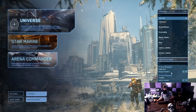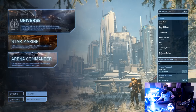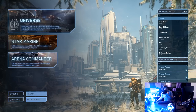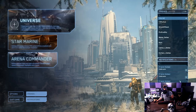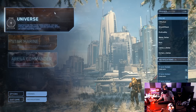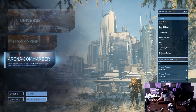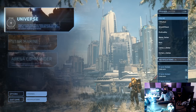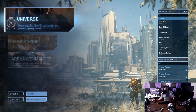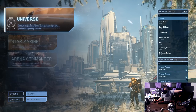Down here you've got notifications — these can be someone sent you an invite, rejected an invite, sent a friend request, you can rejoin a server you crashed from. Those are the notifications, you can clean those up. I have a lot of contacts to go through and a lot of friend requests; people send them while I'm playing and it's hard to keep up. I'm not ignoring you.